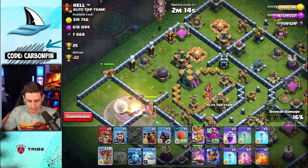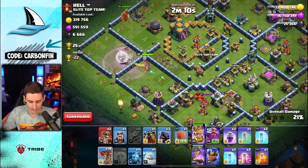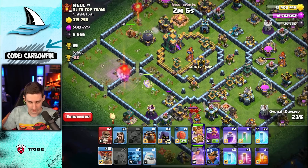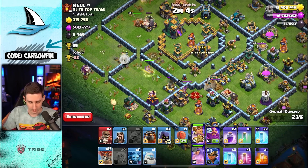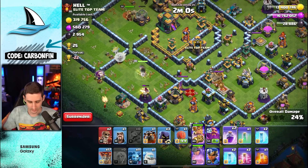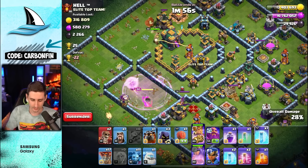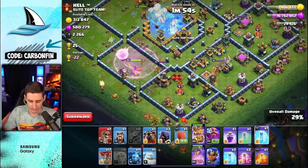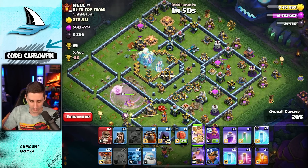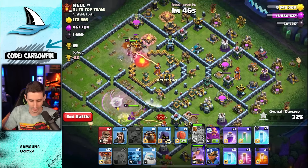Let's go for the king here, two balloons to push the king toward the town hall. As they continue their way around, the king is going towards there and the queen's continuing her path. Let's rage the queen leading up into the enemy queen. We'll freeze the town hall and the single inferno — there we go, taking that down. Then we can LaLo from the top side so we don't have to worry about time.